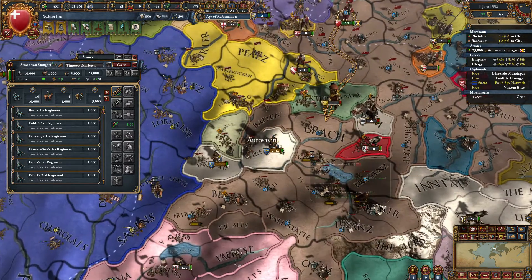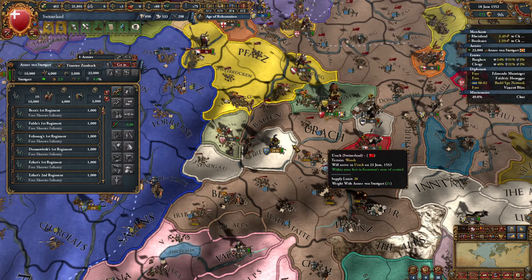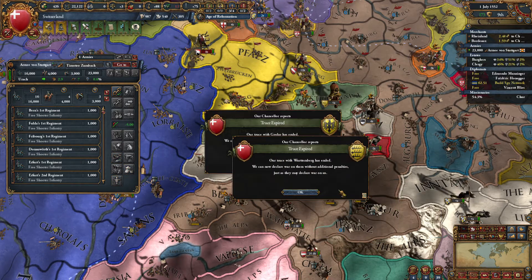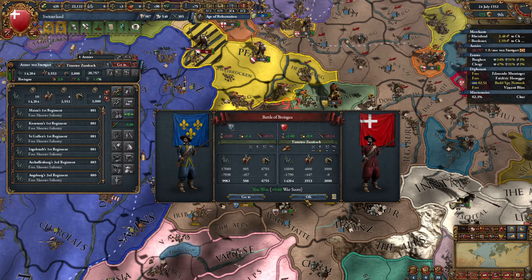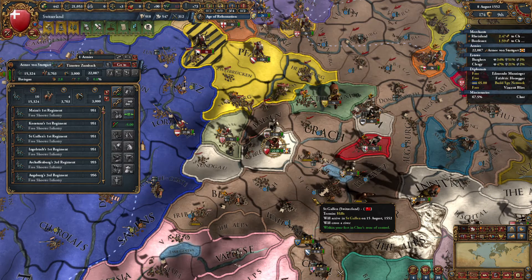Let's go ahead and threaten the French. And we can always revoke if things start going south. It's the woods. Austria's 30 stack is right there — they'll be coming to support us. France doesn't have a leader. And we're going to get reinforced. There we go. Wow, we killed almost three times what we lost.